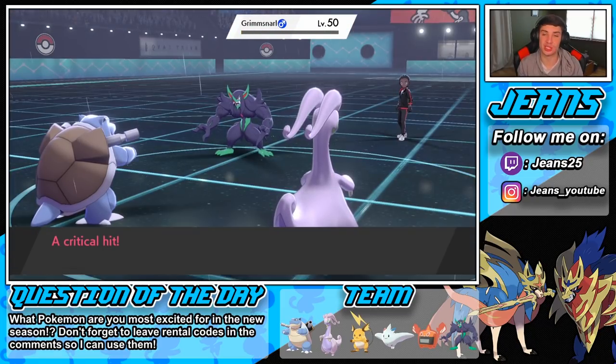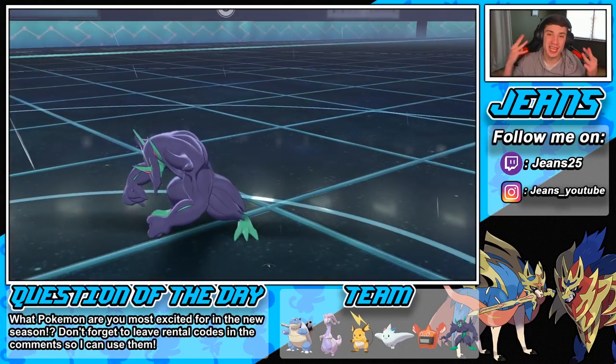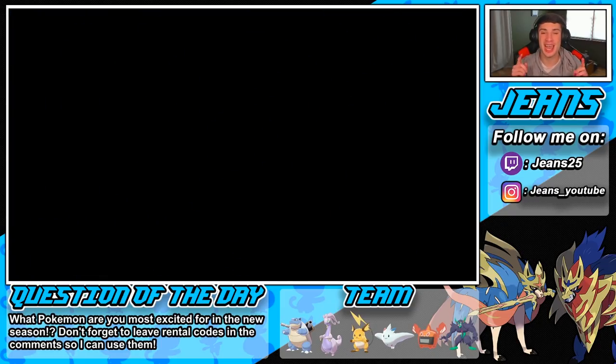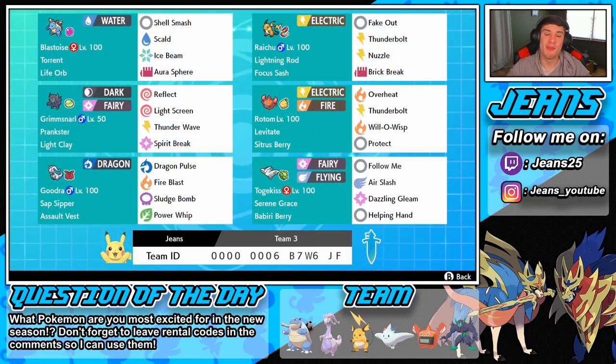We can throw a Scald on this. We're in the yellow — then we can throw a nice Sludge Bomb. Scald in the Rain, then Sludge Bomb comes across to finish up this match. He's probably gonna surrender — Scald comes through — oh my god he's so strong! That was a crit! Blastoise is an absolute beast — 3-0 with this team! Those were some easy wins — he's ridiculously strong. Definitely try out this rental code and let me know how you do. If you enjoyed the content, smash that like button and click that subscribe button so you know when my videos go live. Thank you guys so much for watching — I'll see you all in the next one, peace out everyone!